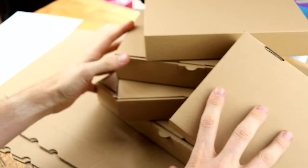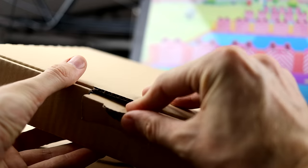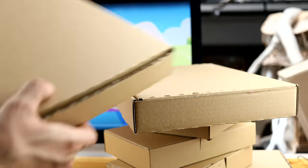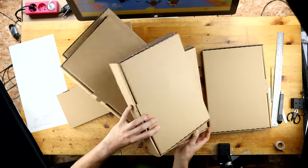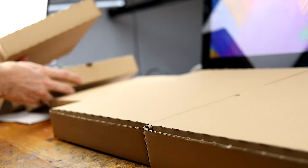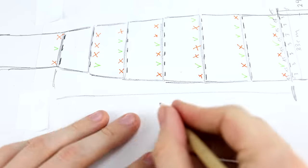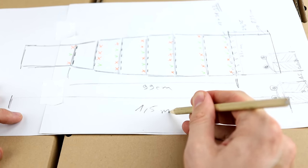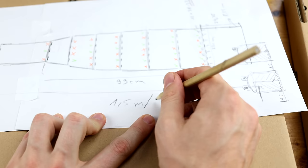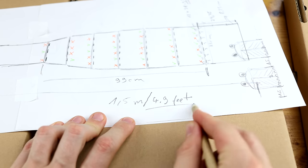We need some cardboard boxes and we are folding them to create DoorDash with a certain height so that the very last stage of the level goes down — we have this cascading effect on the map. This is our drawing. The whole map has a total length of one and a half meters, which is around five feet.